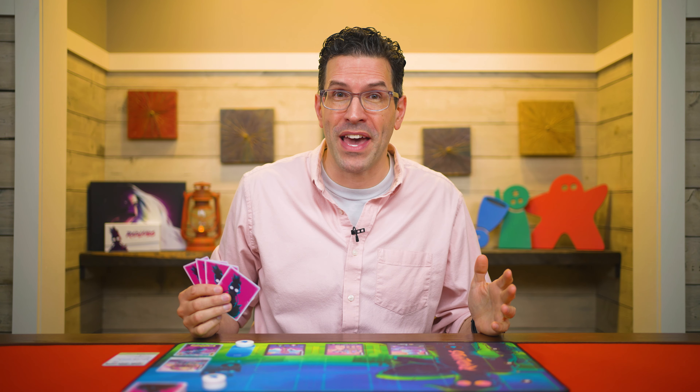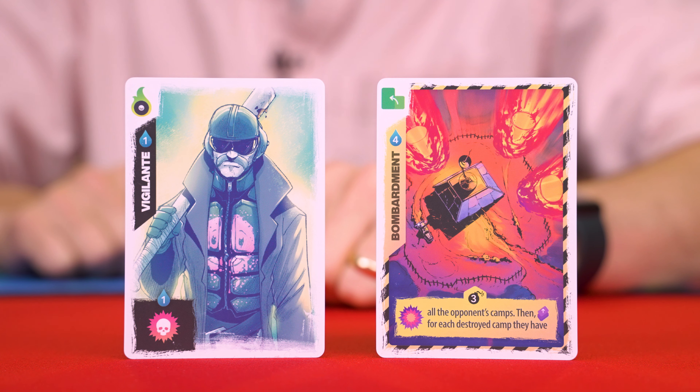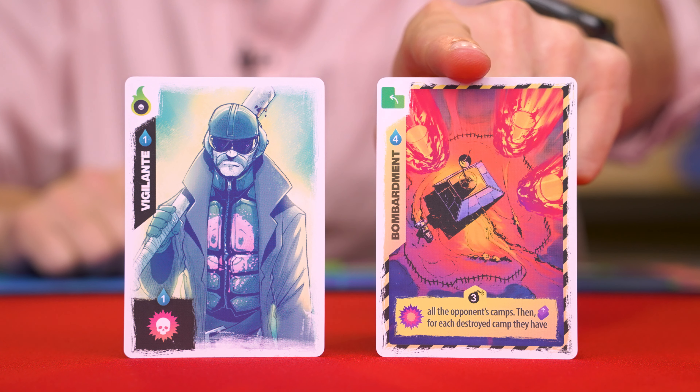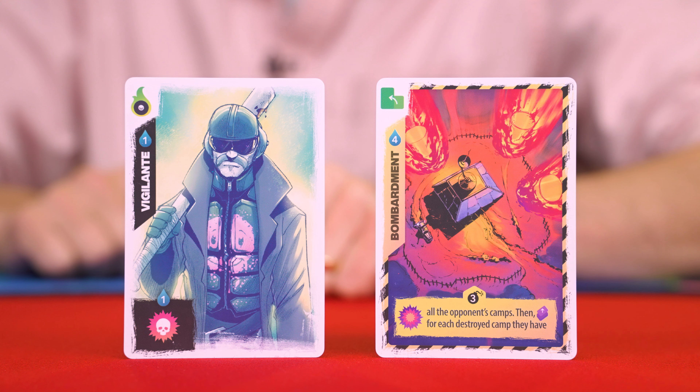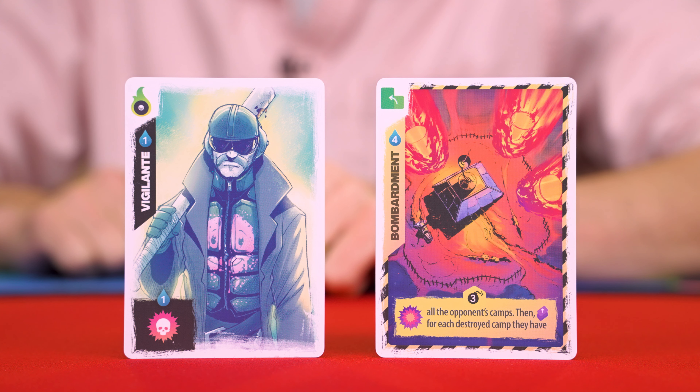Let's go through each of the types of Actions, starting with playing a card. There are two main types of cards you'll come across: Persons and Events. Events you can identify because they'll have a black and yellow border and a bomb symbol in this area. Everything else is a person. To play a person or event, you pay its cost in water, which is shown here.